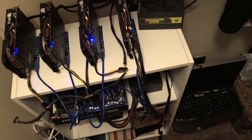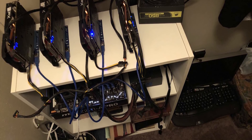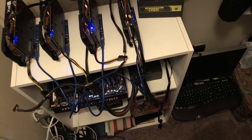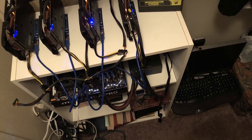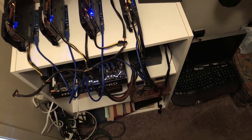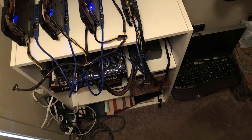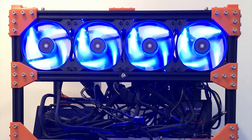Moving on, we have Rig C, Shoebox Shifty by Gabe. He's rocking the ASUS Z270-A Pro motherboard with a G3900 processor, 4GB of Ballistix RAM, a 16GB USB running EthOS, two 850-watt Corsair power supplies, four XFX RX 570 RS Triple X editions, a TP-Link Smart Wi-Fi plug, and a Kill-A-Watt meter. His total hash rate is 104.5 megahash per second.